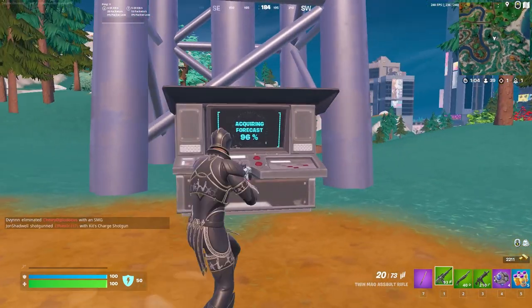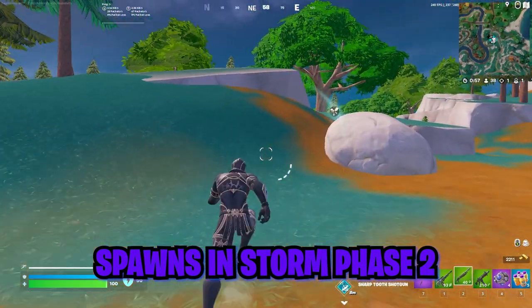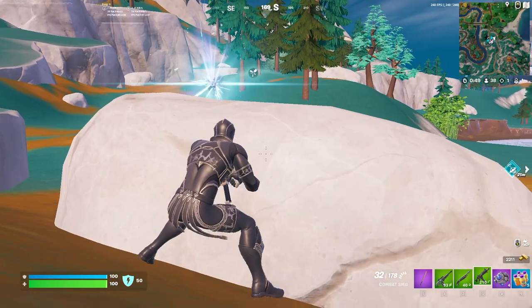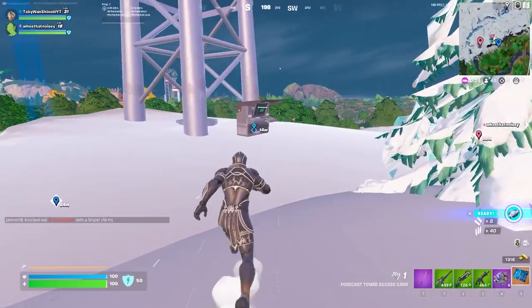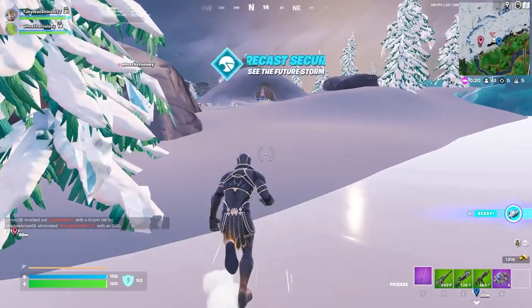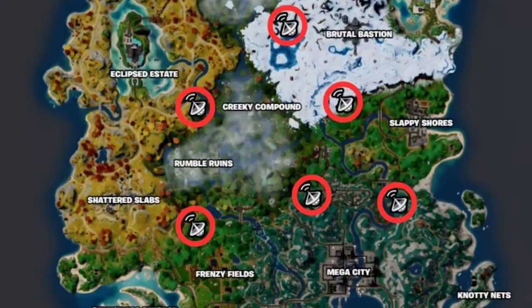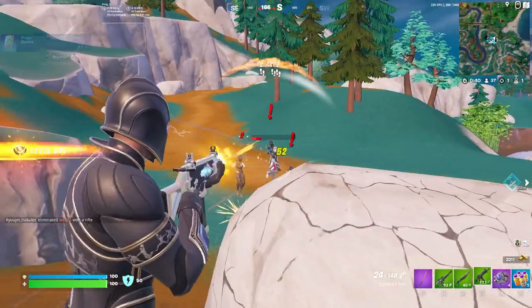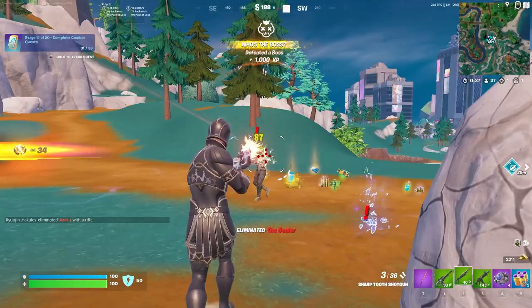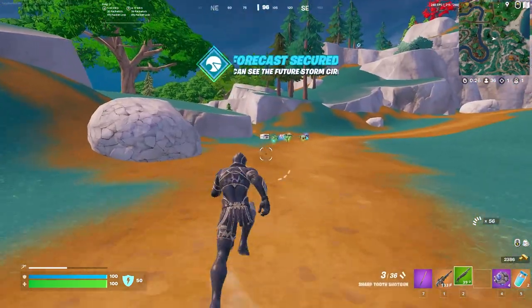The radio tower bosses don't spawn at the start of the game. Instead, they spawn exactly at the one-minute mark of storm phase two, when your map reads storm two of 12 with one minute left and the stopwatch icon is showing — usually around the six-and-a-half-minute mark. To ensure you get there first, keep an eye out for the towers during your drop, because their location is not initially shown on the map. There are only six possible locations; three towers spawn each game. You want to be at one before they're revealed so you can eliminate the boss, grab the gold twin mag AR and legendary slurps, and use the keycard on the tower before anyone else arrives.